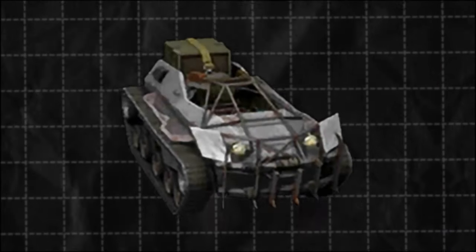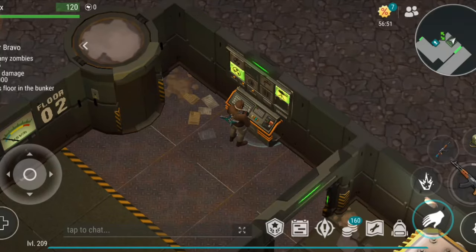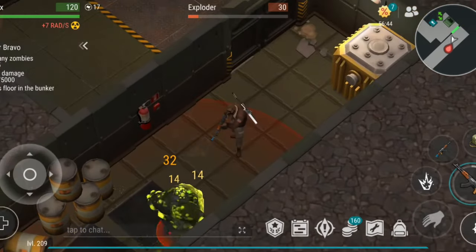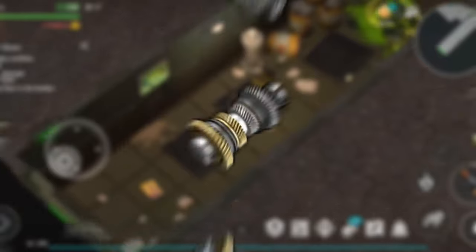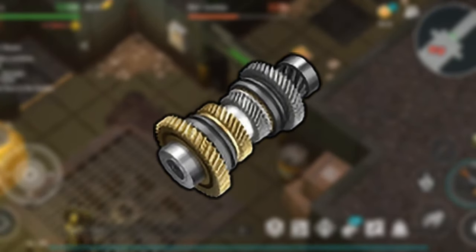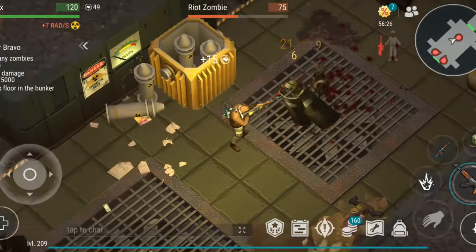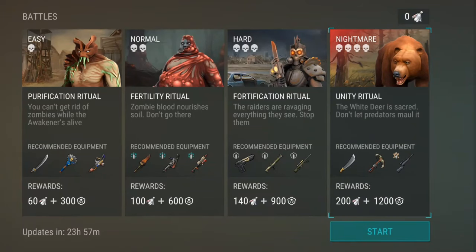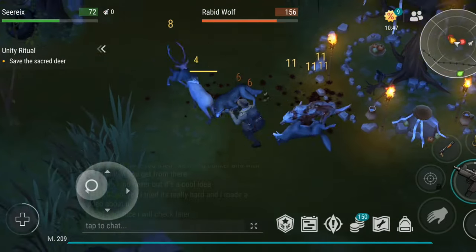The ATV is, without a doubt, the most challenging vehicle to complete. It demands an enormous amount of farming in Bunker Bravo, one of the hardest locations in the game. Completing Bunker Bravo requires burning through your guns, armor, and healing supplies, making it a costly and time-consuming task. Even with regular resets of Bunker Bravo, the grind doesn't end there. The most elusive part of the ATV is the ATV transmission, one of the rarest items in the game. There are few reliable ways to obtain it, and acquiring one often depends more on luck or the amount of money you're willing to spend. The only guaranteed way to get an ATV transmission is during the commune event, which takes place monthly. Completing the ATV is a monumental task that requires a serious time investment or the willingness to open your wallet.